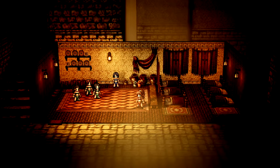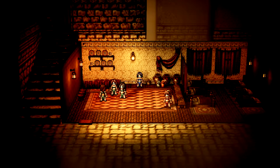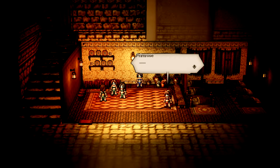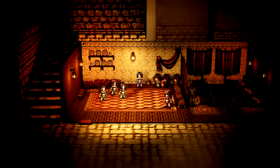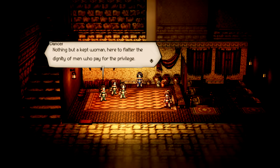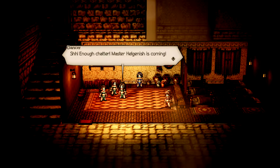'Always the same dream.' 'I wish I had your confidence, Primrose — I couldn't imagine nodding off minutes before my cue. How nice it must be to be the master's favorite.' 'Fine, go on and keep your airs. Act as though you're better than the rest of us. It doesn't change the fact that you're just another dancer in the sands, Primrose — nothing but a kept woman, here to flatter the dignity of men who pay for the privilege.' 'Shh — enough chatter. Master Helganish is coming.'